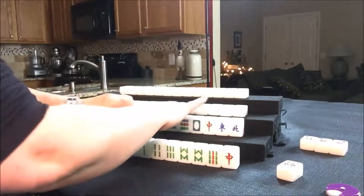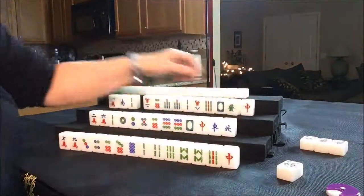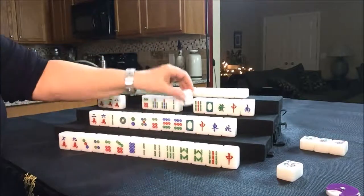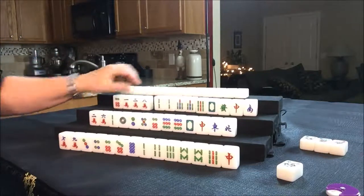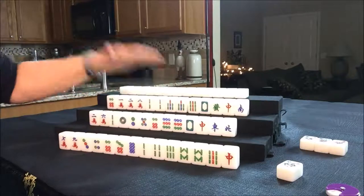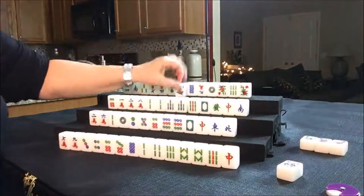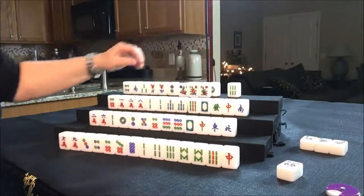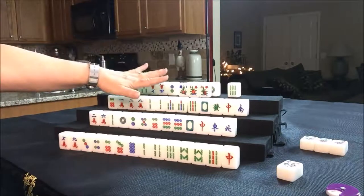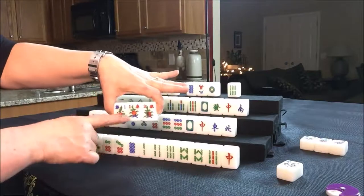Let's see what we can do for West. They have honors too, but they're all singles. They do have two pairs in Bams. I think we should have them play either all Pung or half flush with the Bams — here's a pair of twos and a pair of sevens. North has three flowers, but none of them are theirs. East has no potential for their own flower, so East will be able to see that both of their flowers are out and unavailable to them.